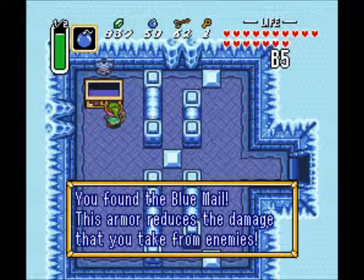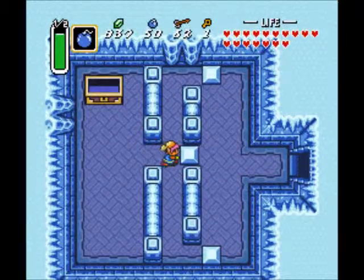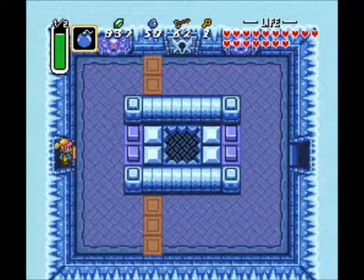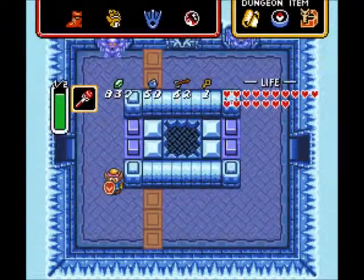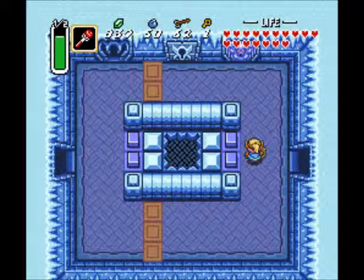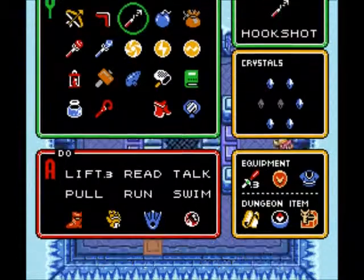For a magic trick — my shirt is blue. Plus we have the blue mail, which is akin to the blue ring from the first game. We now take half damage, which is useful because we've already noticed things in the dark world do a lot of damage.